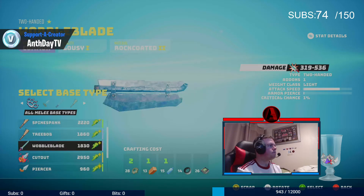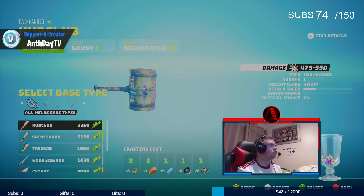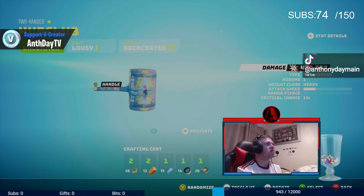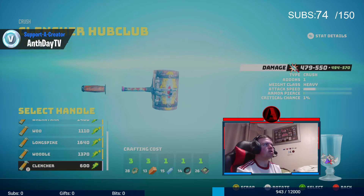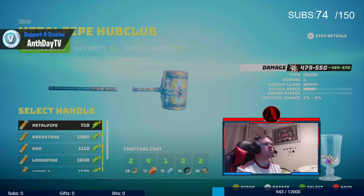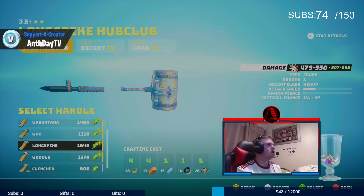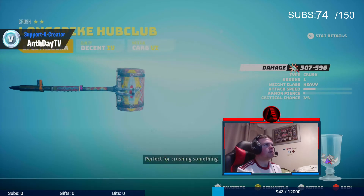These are all the melee base types that you can use — there's a lot. So for example, say if I wanted to use this one as the melee base. Once you've done that, you have to choose the base type and the handle. I'm going to choose the handle first. Let's use this one — this one here is the long spike. We're going to do that, add that, add on to this. Press X to craft. Weapon done.